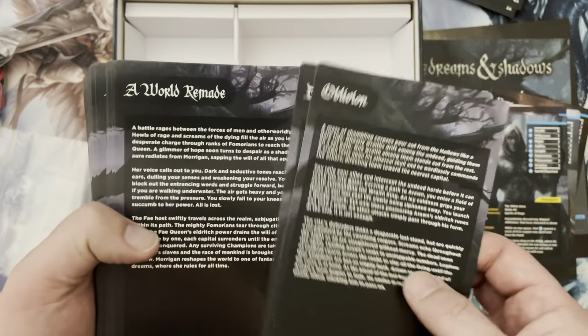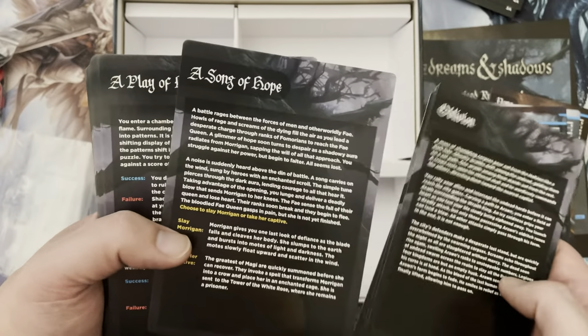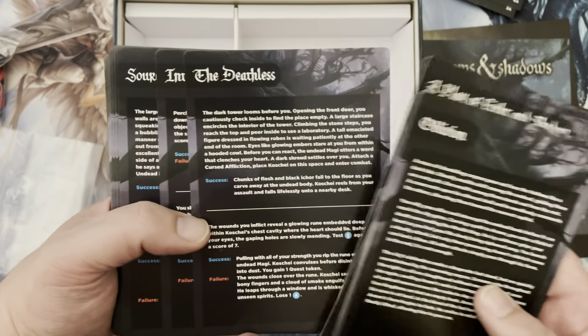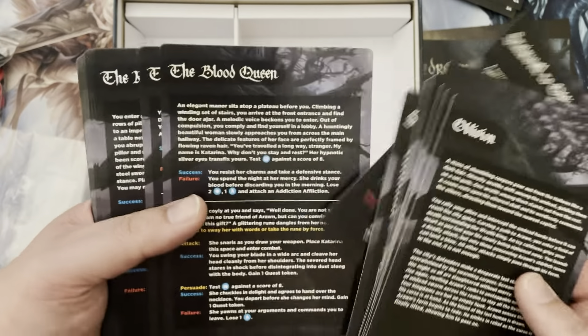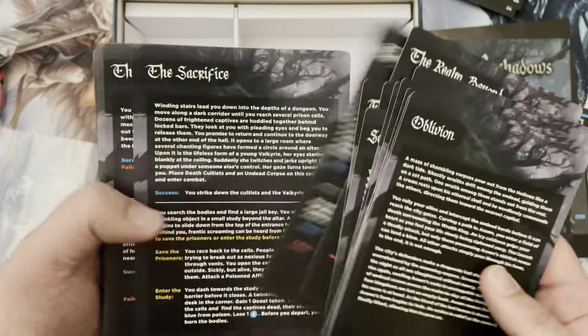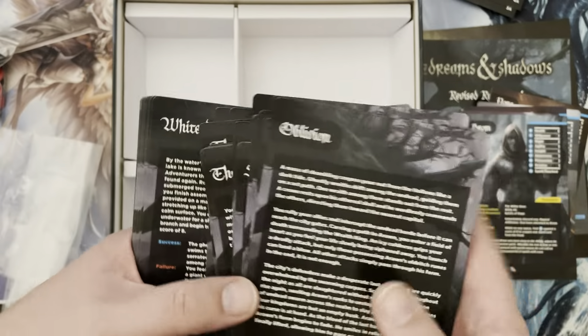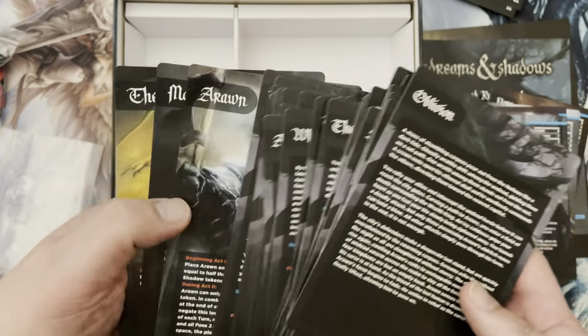We got different storyline cards here — A World Remade, Justice, A New Dawn, A Song of Hope, A Play of Light and Shadow. This looks like a lot of stories and different things we'll be encountering throughout the game. I'm really interested; I'm not going to read any of these because this is just going to be amazing once I start getting this on the table and seeing these for the first time.